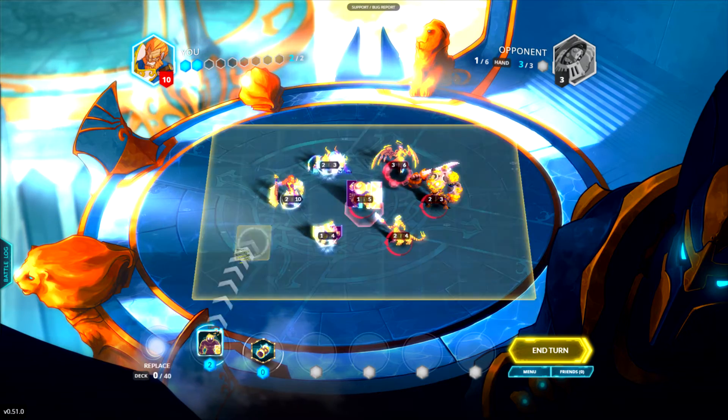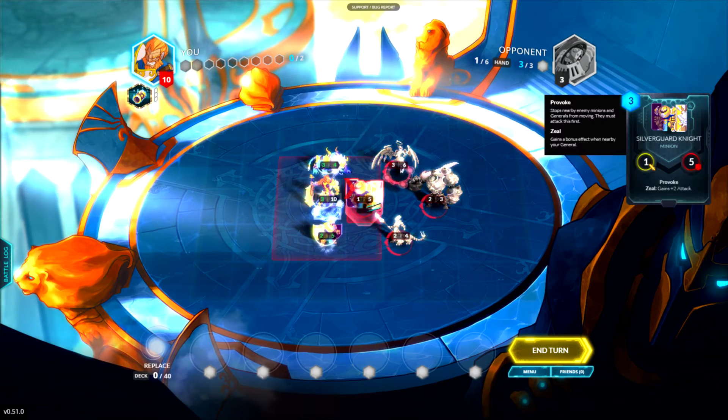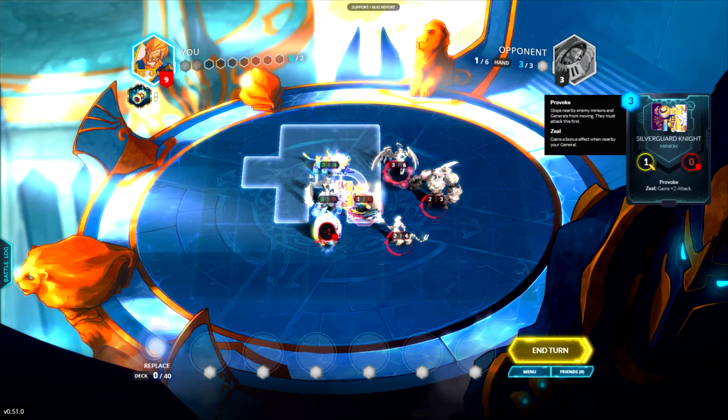We'll give all our minions plus one plus one, give our general plus one attack, clearing a nice little path, get rid of this guy with the provoke, and use our first move to go here.